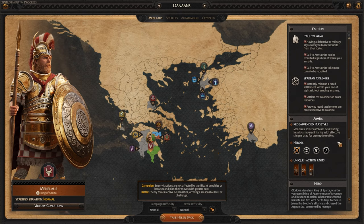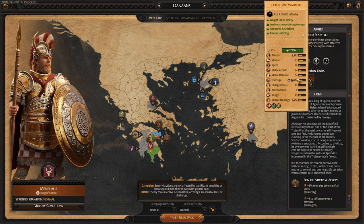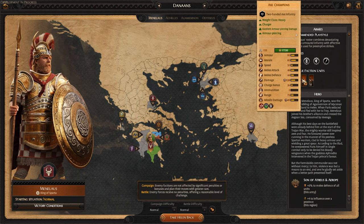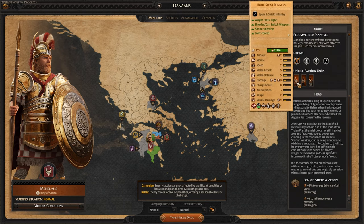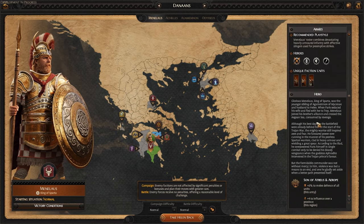His recommended play style combines devastating heavily armored infantry with effective slingers used for preemptive strikes. His unique units include Heroic Axe Warriors, Light Spear Runners, and Axe Champions. All of these have excellent armor-piercing damage. I think most of them are shielded — Axe Champions are not, but they're still pretty legit. I got to play with them in one of my other playthroughs and they are quite powerful and amazing. And then lastly for our hero, plus six melee defense for all units and plus four to influence over a province in whatever region he is in.